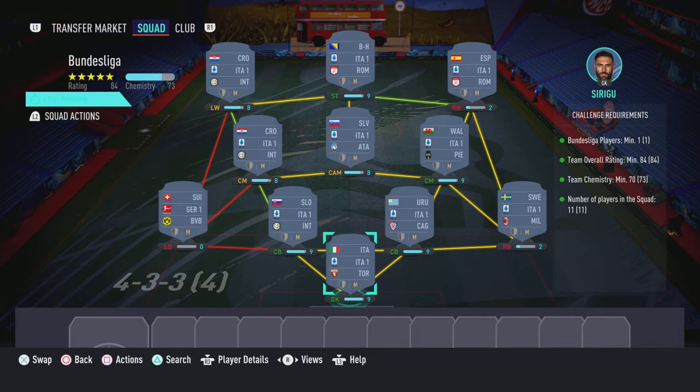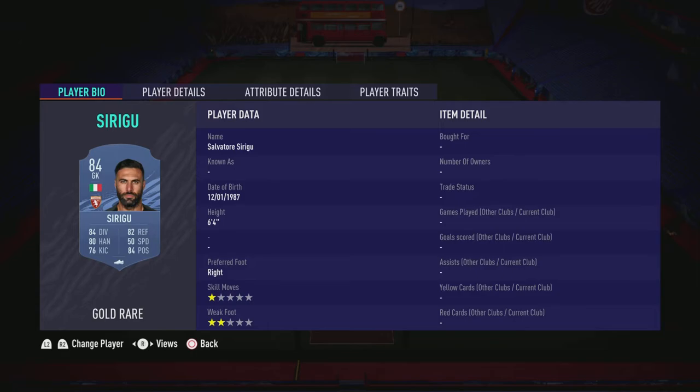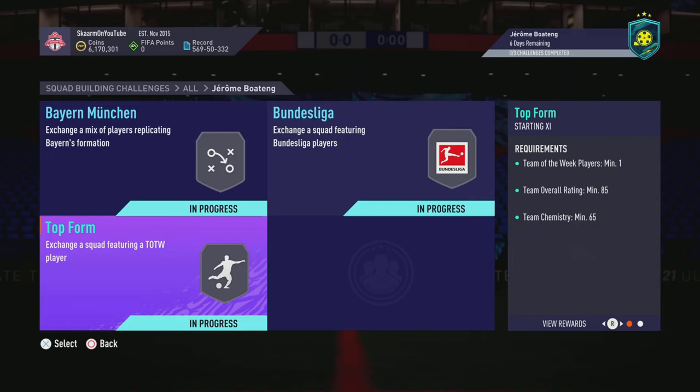Now moving on to the Bundesliga section — like I said, this is going to cost 63,000 coins to complete, no loyalty is required, and here are the players I used. And that is the Bundesliga section completed.